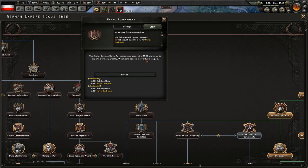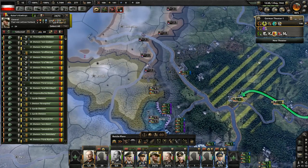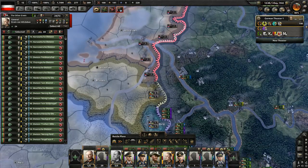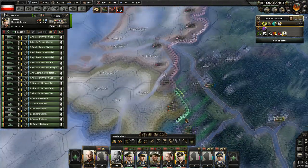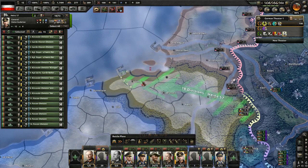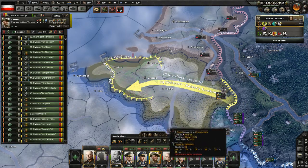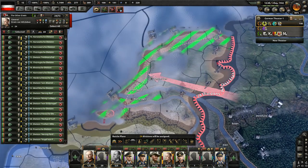Now it's time for naval rearmament - let's get those dockyards. Rommel goes there, and Heinz should go here and spearhead towards Ghent. Rommel should spearhead through Luxembourg, take all of Belgium, and then take the Netherlands - although I think we might leave the Netherlands alone, that's one of the things you do as Germany.